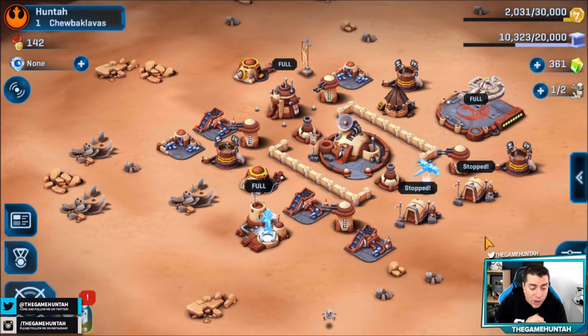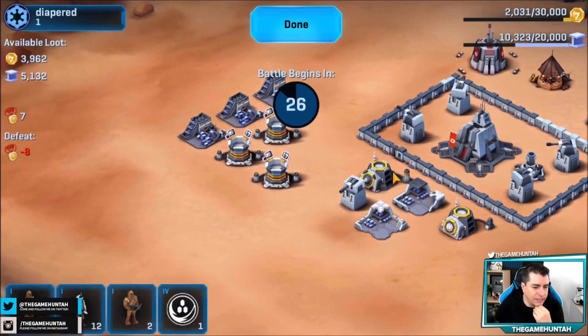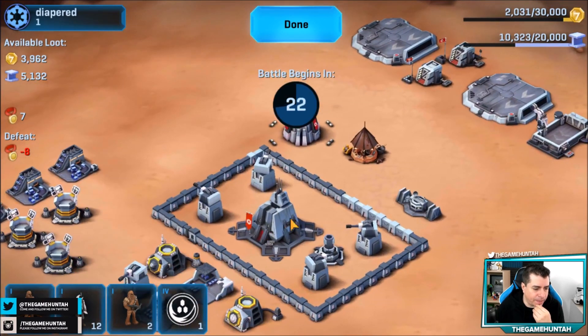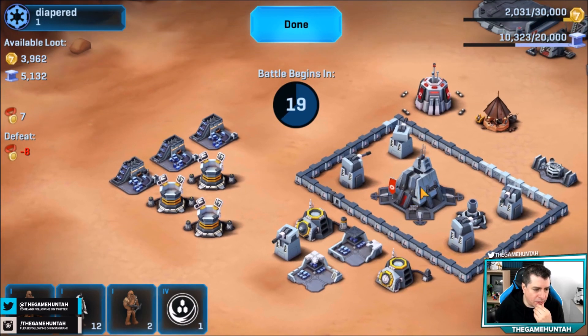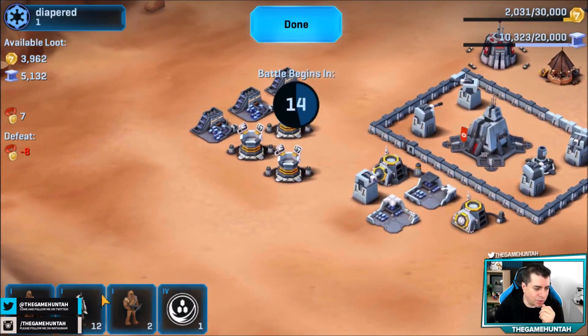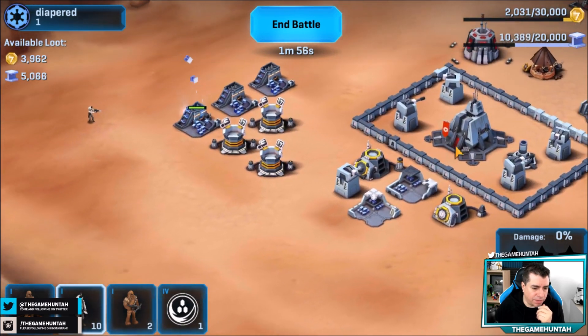With those resources we should be able to start upgrading the research lab so we can start upgrading our troops. How about a revenge attack on one of the Empire players who was trying to destroy my base? Let's teach them a lesson. Oh — rapid fire turrets inside a wall, that's no good. But the good thing is at least we can steal their resources.